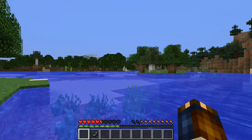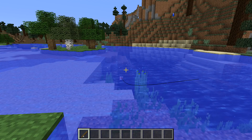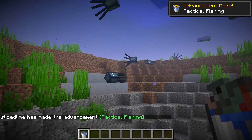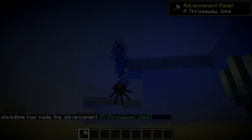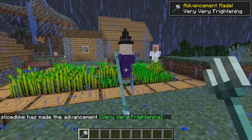Let's move on to other additions in this version. There are new advancements: 'Fishy Business' is a new advancement for catching a fish, 'Tactical Fishing' is for catching a fish without a fishing rod, 'A Throwaway Joke' is for throwing a trident at something, and 'Very Very Frightening' is for striking a villager with lightning.